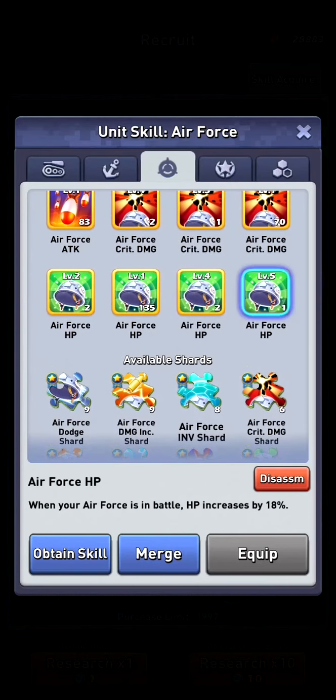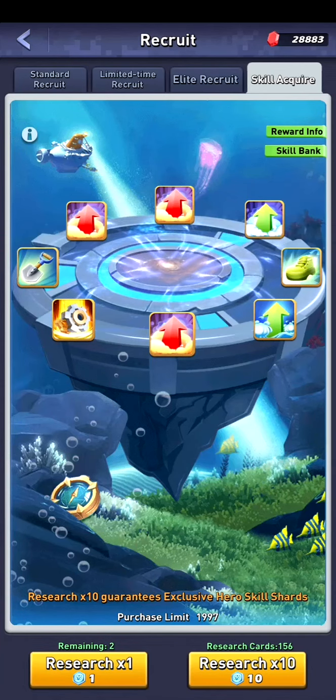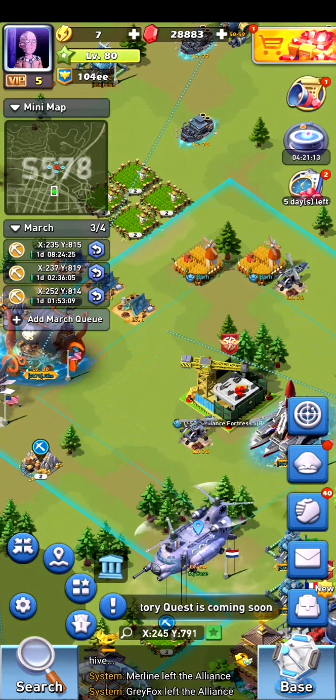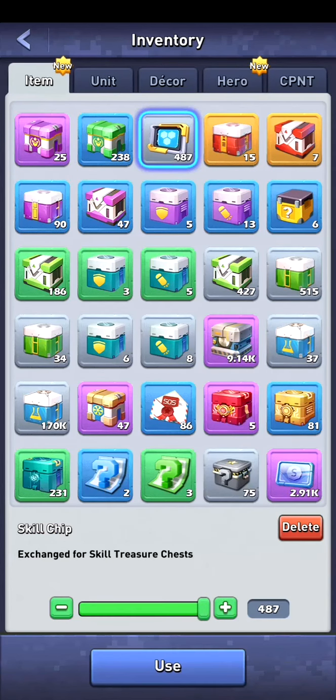So we have disassembled a lot of these items. I will do some more later on. Then we go to our inventory and as you can see I currently already have almost five hundred skill chips. And then I can use them.